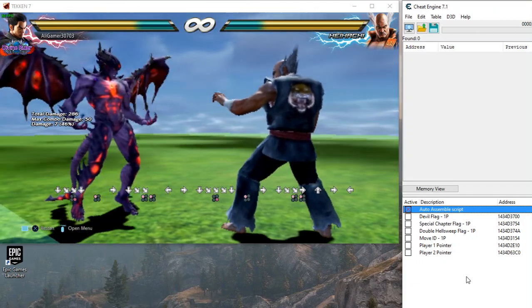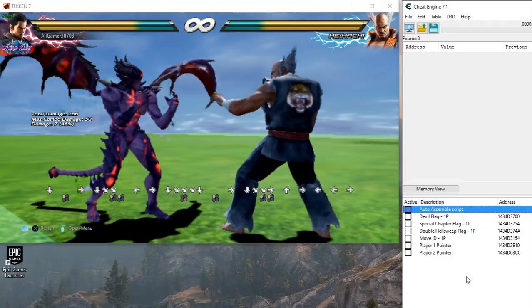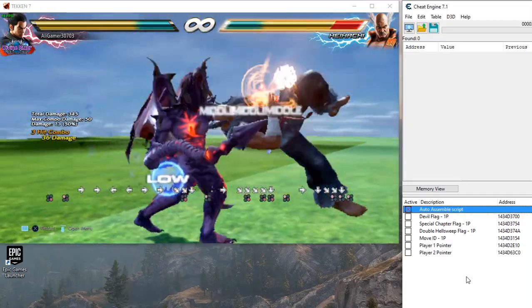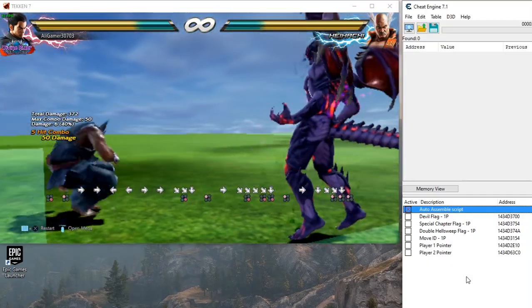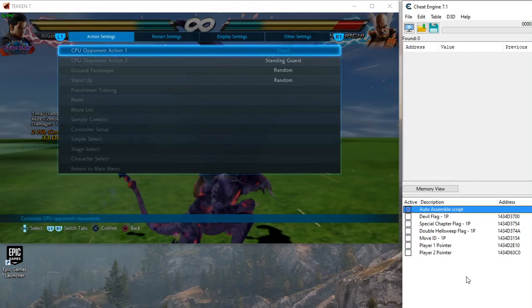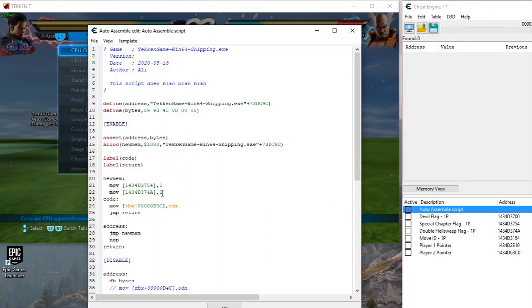So what does this do? Upon the slightest movement, it activates the special chapter flag and the double health suite flag. Now I want that whenever I perform this move — the Thunder God Fist Out of Hell Sweep — I want my special chapter flag to turn off. For that I need to know the move ID, and I have it right here: move ID is 1746.